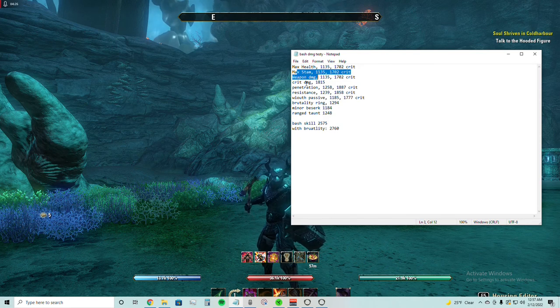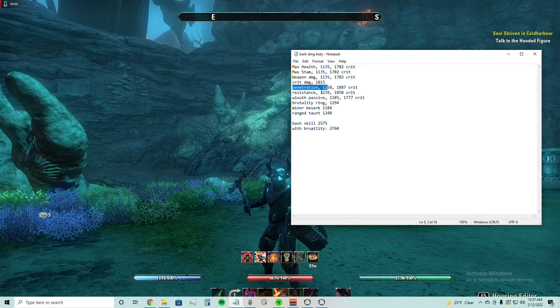Health did not increase bash damage. Stamina did not. Weapon damage did not. As you can see, 1,135 was the base damage. I tested this using only the same set across my jewelry and weapons so that armor passives and other things did not come into effect. Crits do affect it. Penetration did, but that's just because we're getting through more of the armor. Resistance was the main factor that increased bash damage.